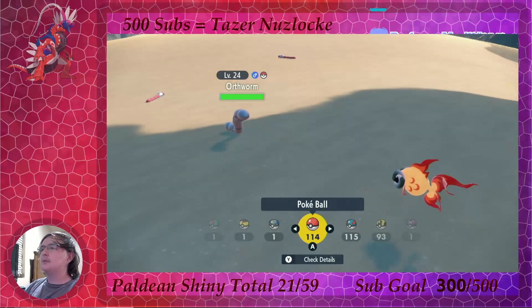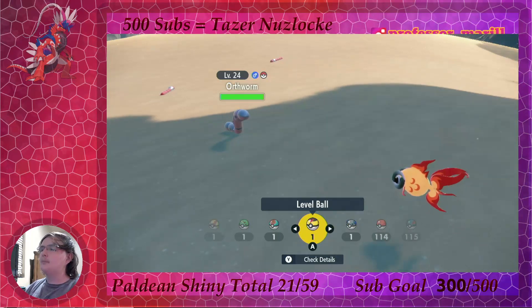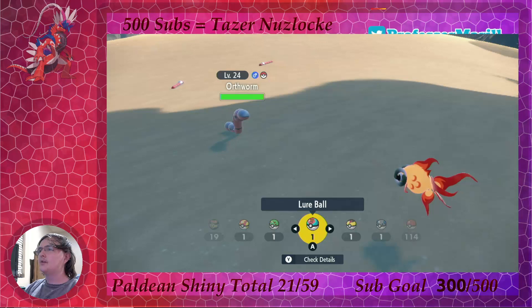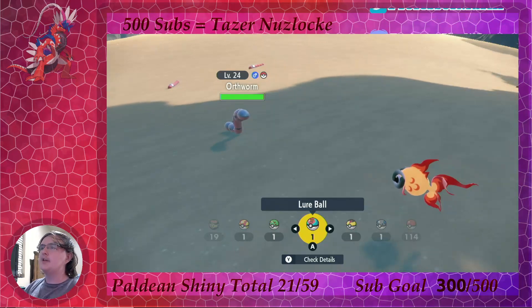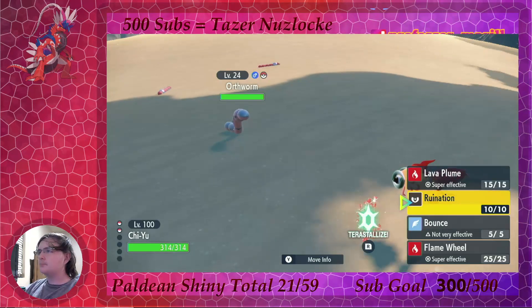This one's blue. Part of me actually wants to catch this in the lure ball — it's got the red arms to match. Yeah, let's go with the lure ball. Let's get this thing down low and throw the lure ball at it.